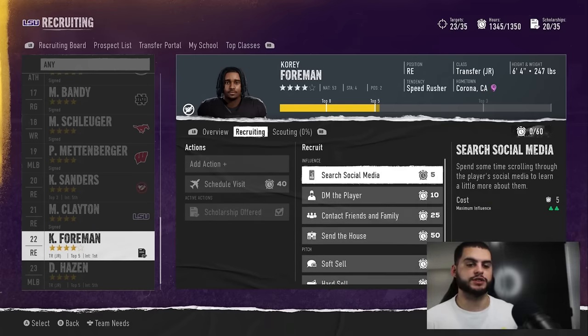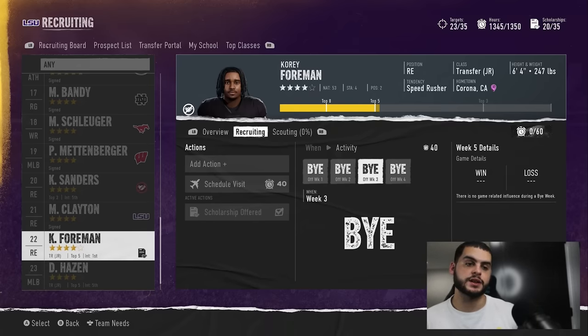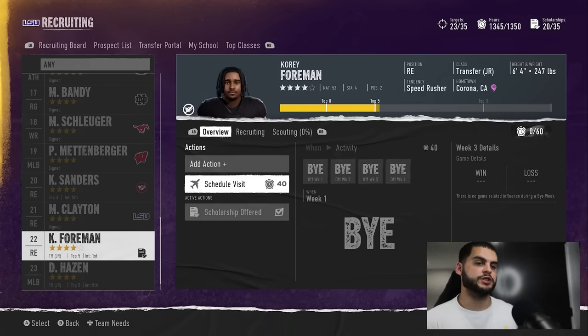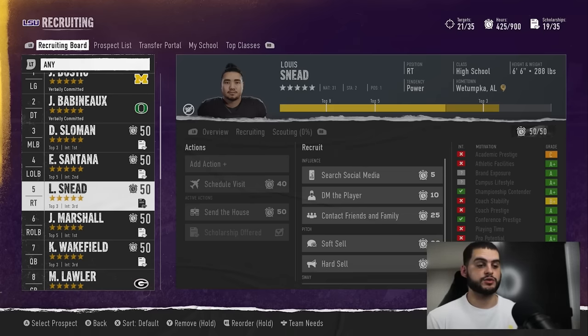It's the same concept in the transfer portal — there are green ticks there too, some things do more, some do less, you can schedule visits. The only difference is there are no ticker boosts for wins or losses since it's just by week, so visits are pretty equal across the board with no bye-week influence. Otherwise, follow the same recruiting methods and ignore the tickers.